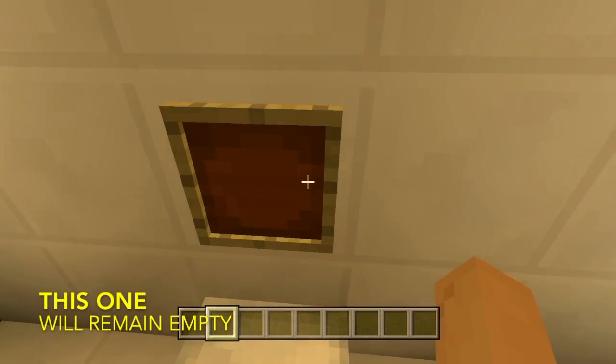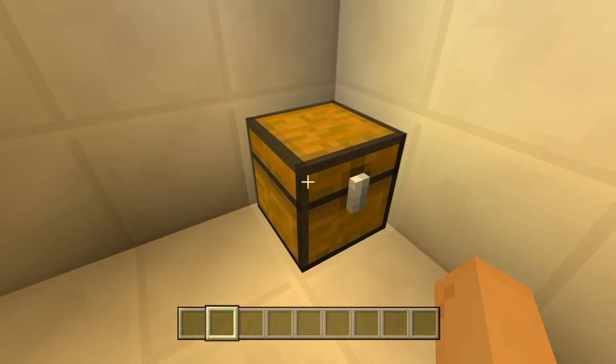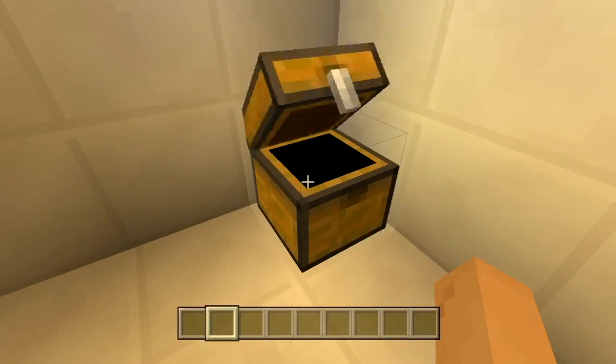What's inside the chest? Well, let's take a look. Seven pieces of iron, some potatoes, some carrots, and some cake. It's all you get for the Diamond Challenge.